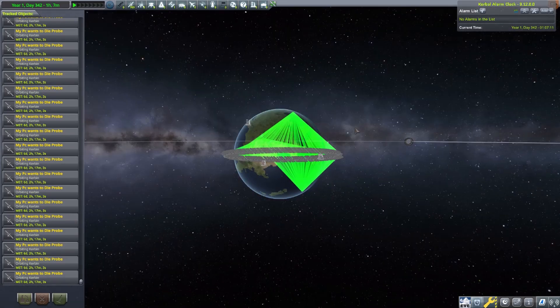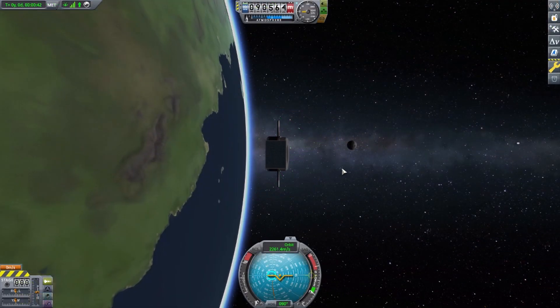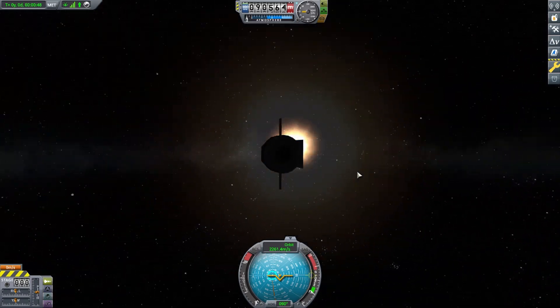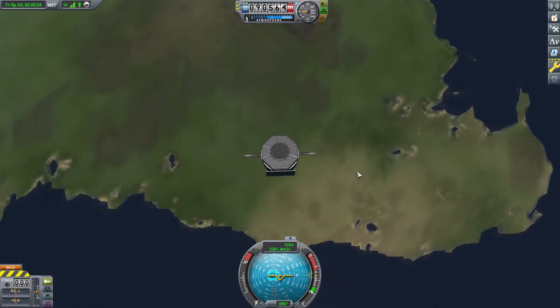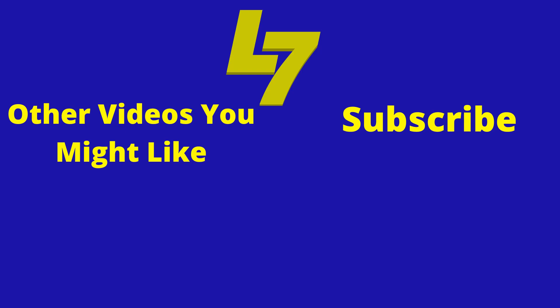Now we can have a look at what the actual satellites look like — this is in a different save, obviously. This is what the satellites looked like: they had a small circular battery, the smallest inline probe core, with the static antenna and the small photovoltaic array. Alright guys, thanks for watching — don't forget to like, comment, subscribe, and I'll catch you next time.